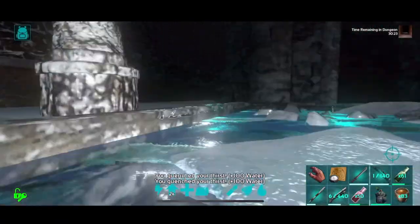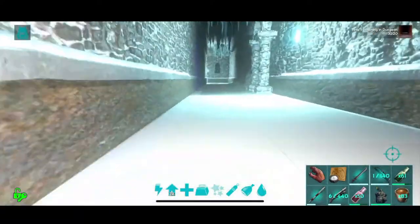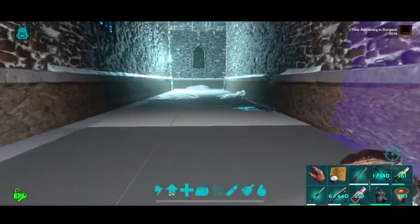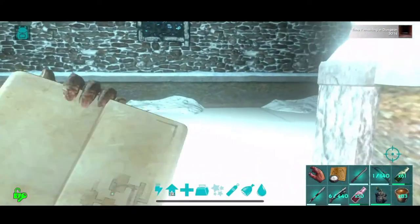Every single premium chest is guarded by an axical trap, which is just the worst. Hello — Ellen, Vampirica, Nefarious. Welcome, Jaden.